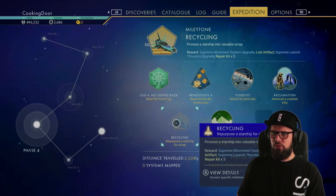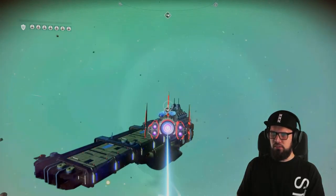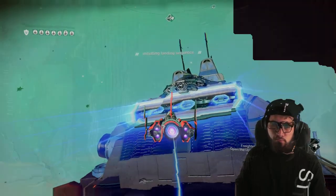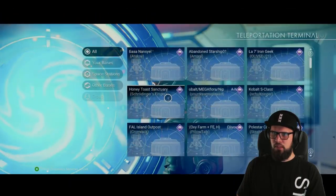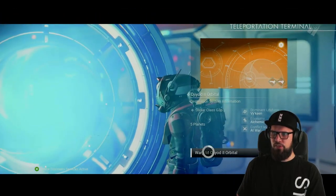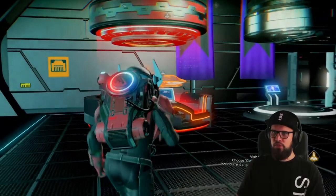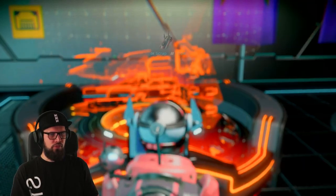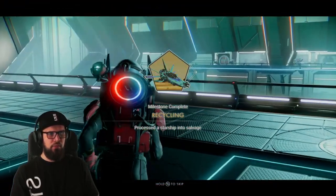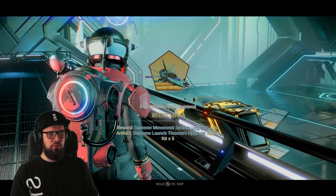The Recycling milestone will require us to process the starship into valuable scrap. The easiest way to do this is to get into the ship you've just fixed and take off. Fly into space and as soon as you can, summon your capital freighter. Make sure to land on it, get out of the starship, and make your way up towards the bridge. Walk up to the teleporter and interact with it, and then you can easily warp into the space station of this current system. Once you're there make sure the correct ship is equipped — you should see it parked right there. Go up to the starship outfitter, interact with it, and choose to claim the scrap worth, which is 3.6 million in this case. Reaffirm and once you exit, the Recycling milestone should be completed. Claiming this milestone will reward you a supreme movement system upgrade, a lost artifact, a supreme large thruster upgrade, and 5 repair kits.